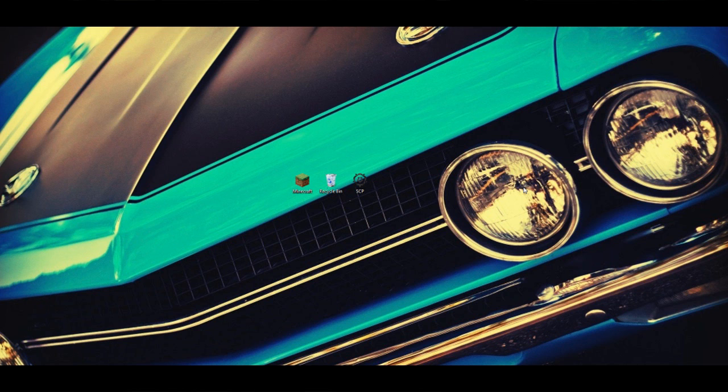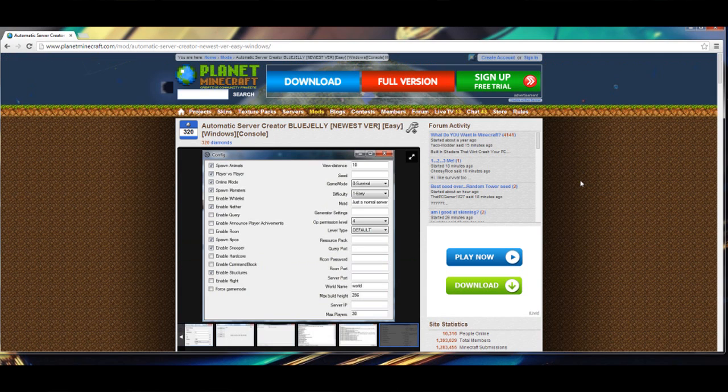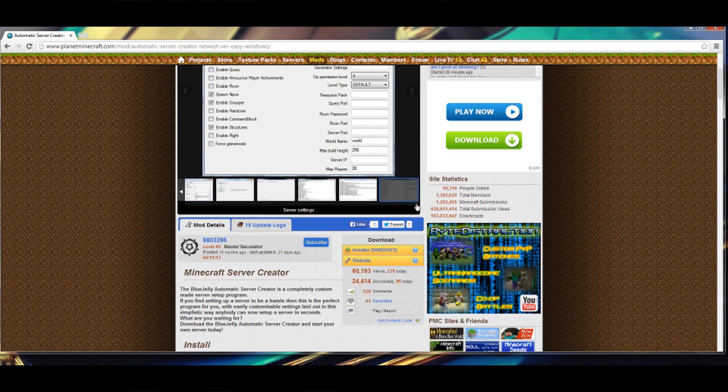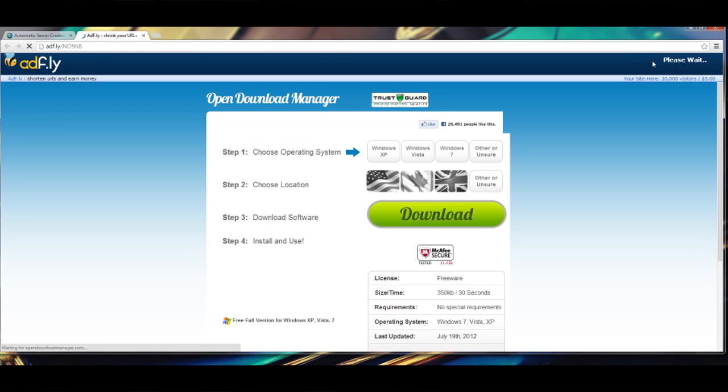What you need to do is go into the description and download this program from this website right here, Planet Minecraft. Basically what it is, it is an automatic server creator. So this is going to be literally one of the easiest things. Scroll down and click this little installer right here. Click it, it'll bring you to an AdFly link. You're going to want to wait five seconds and then you can click Skip Ad. Some people still click the wrong thing and download something they're not supposed to, so click Skip Ad.